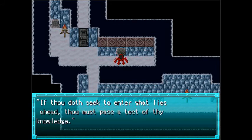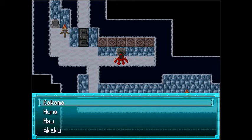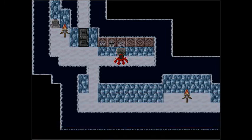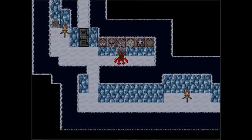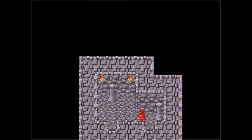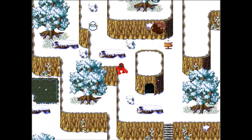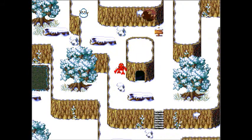'If thou doth seek to enter what lies ahead, thou must pass the test of thy knowledge.' Sure. 'What mask doth the Toa of Fire wield?' Well, that's easy — it's a Hau. 'What mask doth the Toa of Water wield?' Easy. Toa of Stone. Toa of Ice. Toa of Air. And Toa of Earth. 'Thy knowledge hath been proven. Go forth.' Burnout River — anything else that might have been carved here has faded. Are we in Kokoro now? Kokoro. We got an art piece too, so we have art for the gallery.